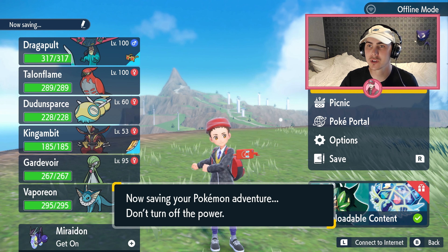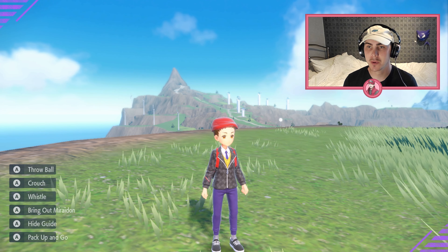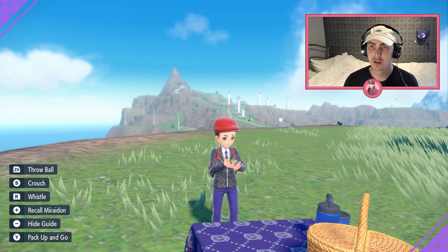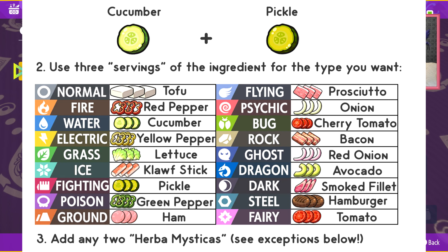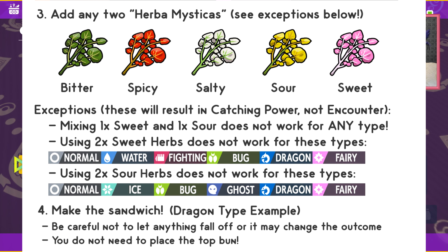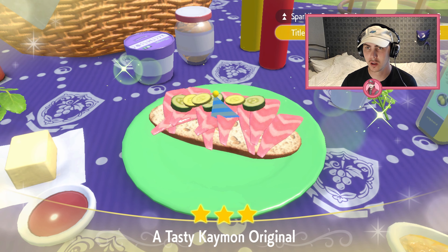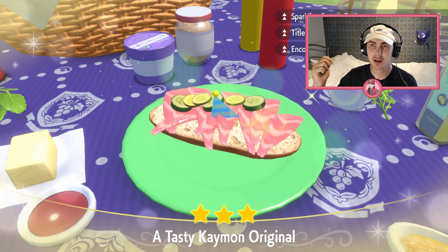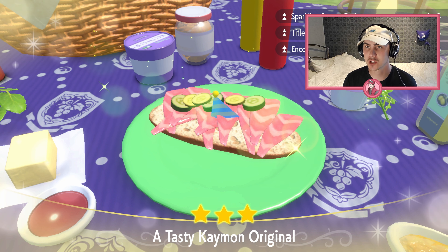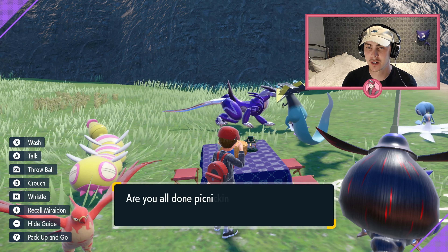Save your game just in case you don't get the shiny, so you can reset and save your Herb Mystica because you're going to need them for the DLC. Once you've saved, head straight into the picnic. We are making the dark type sandwich — the recipe is on screen now — that's one cucumber, one pickle, and three smoked fillets. When your sandwich is finally complete, take your time making it; you don't want any of the ingredients to fall off. You should see sparkling power and encounter power on the left — it needs to be level three — and we are looking for the dark type.